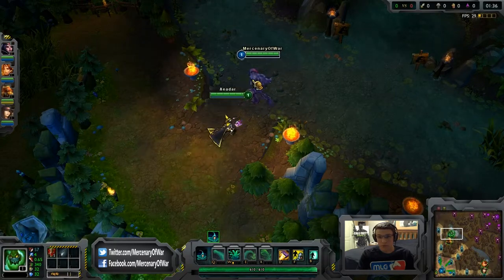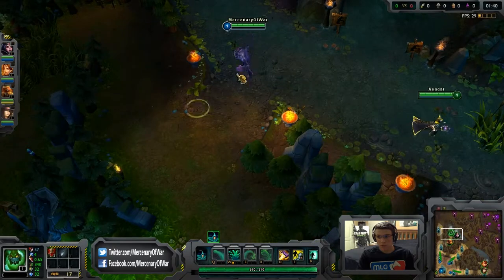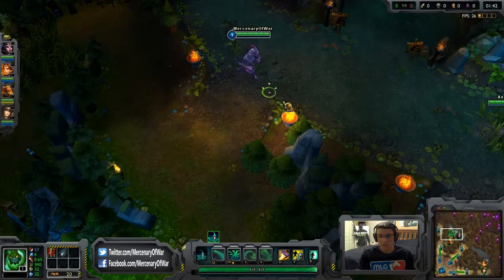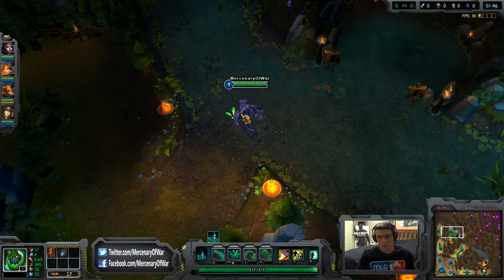Zac is pretty fun. Once you get that E up and just run in on kids, it's pretty ridiculous. If you can get his E up quick, his gank ability is ridiculous. Zac is one of the best junglers for that.